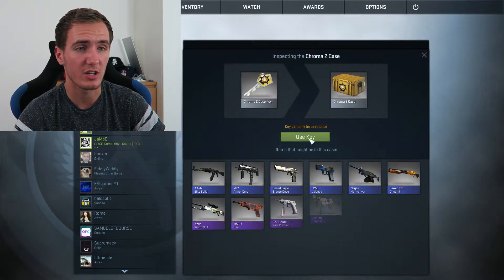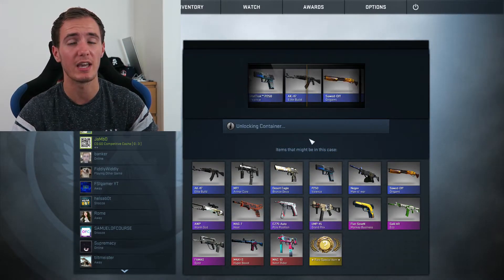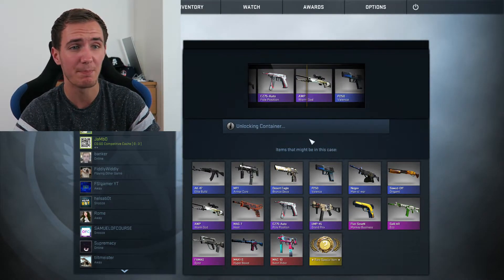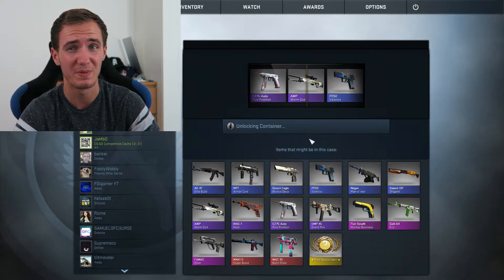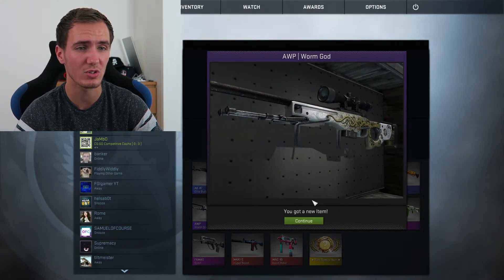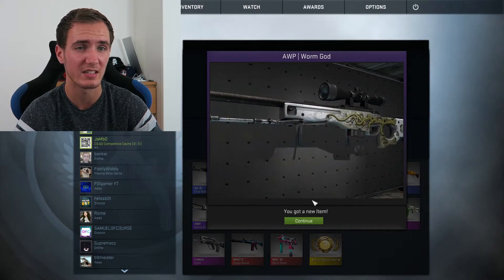We're just going to go for our last Chroma 2 case and pray we don't get a blue — pray we get something half decent. I did get a Monkey Business last time. I will take a purple AWP. It's not the best AWP, it's only a Worm God, but I'll take an AWP. It actually looks in quite good condition — probably field tested, I'd say.